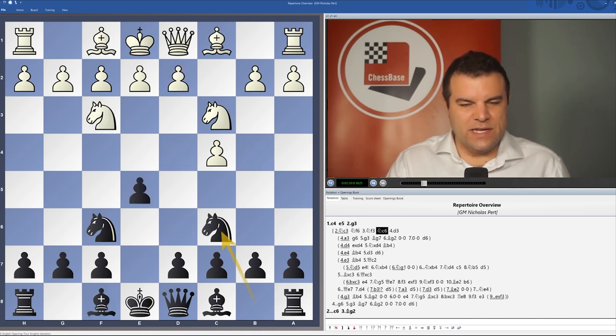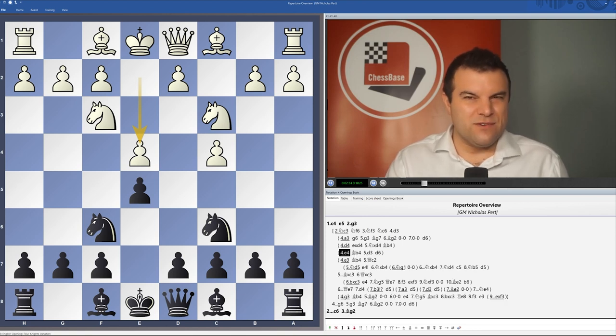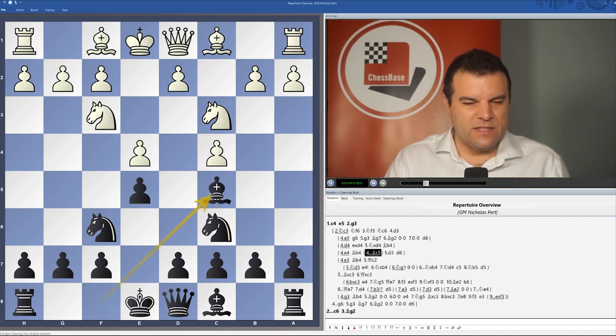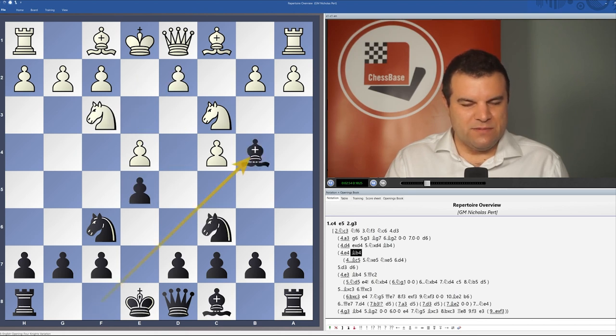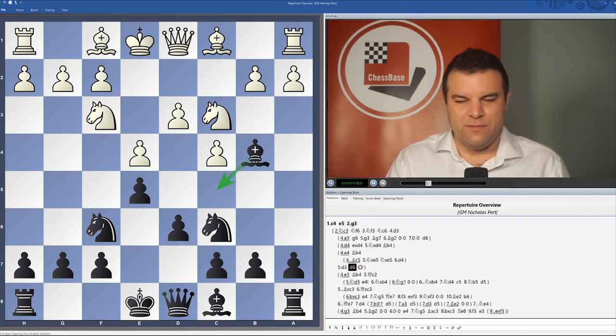Another option for white is to play e4, which is much more solid than d4 and tends to lead to quite blocked-up positions. Here I'll be looking at Bb4. The main problem with Bc5 is that it gives white the option of playing Nxe5, and if Nxe5 d4, in some of these positions white is able to gain a slight edge. So I think Bb4 is probably a stronger continuation, then d3, d6, and later on the bishop can drop back to c5 if appropriate.